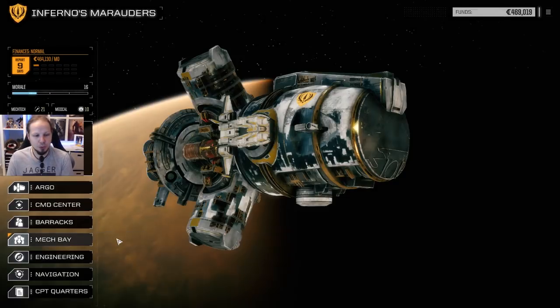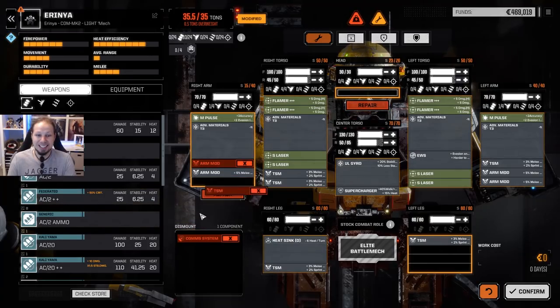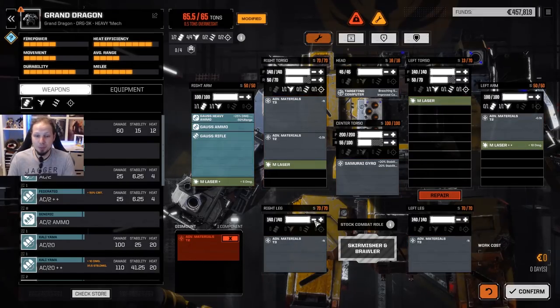We go to our mech bay because we need to fix something here. Our Irinia got its comp system blown off — that's very unfortunate. I'm going to take out the TSM and the arm mod, and we are down to 35 tons again. Our Dragon got the advanced materials destroyed, which is unfortunate. So we have to probably reduce a little bit of armor to make that thing viable again. Let's go a bit lower on the back armor — I think 40 is enough if we bring back some of the leg armor. Repair this and confirm.